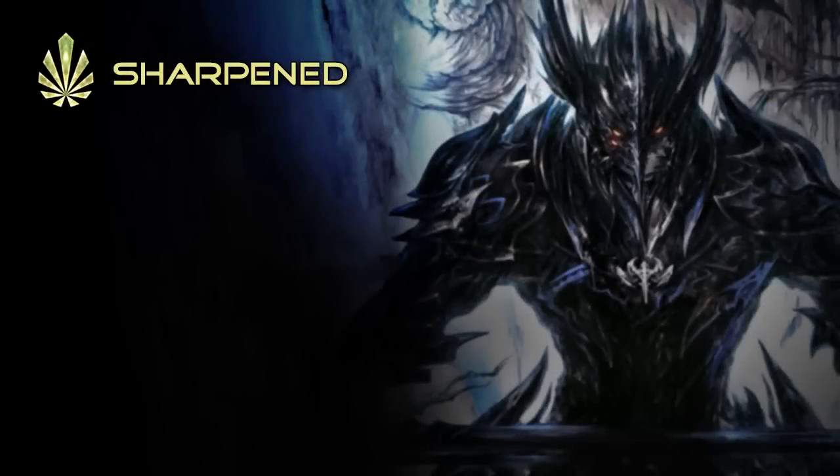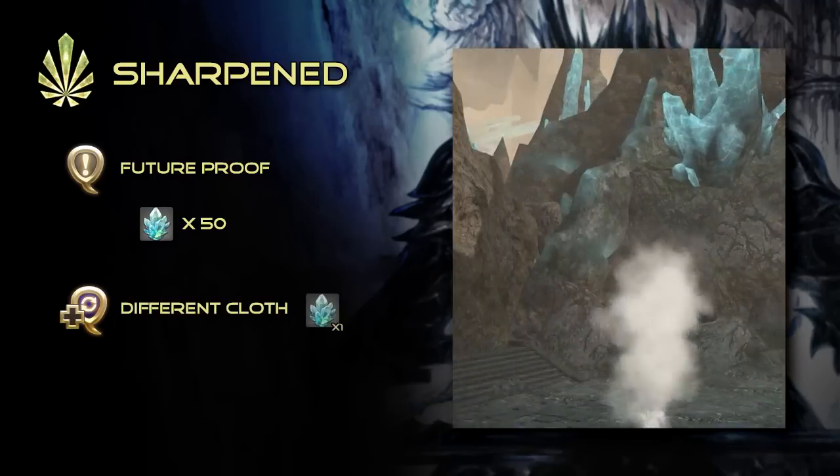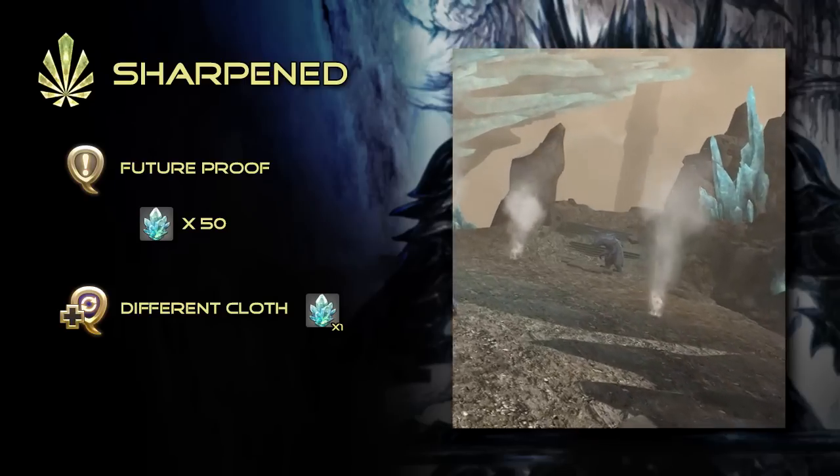As we enter the Sharpen step, the quest Future Proof will have us sharpen our relic by collecting sinking clusters. These can be primarily obtained by completing two new repeatable quests in Idyllshire. Cut from a Different Cloth is a daily quest that rewards you with one sinking cluster for completing the Expert Roulette.